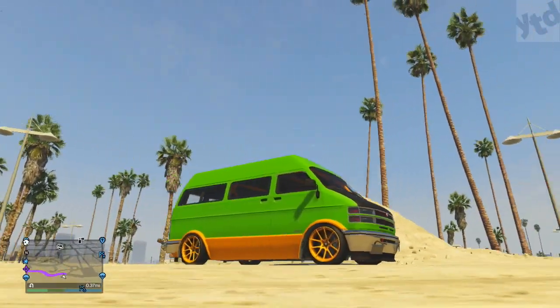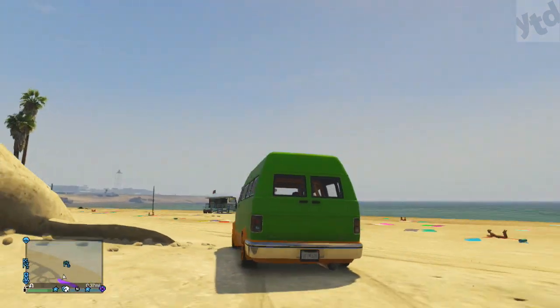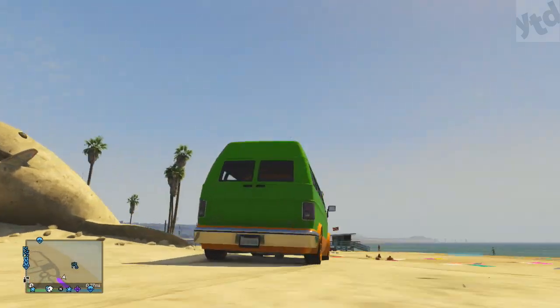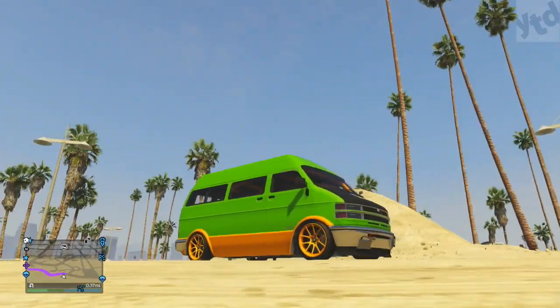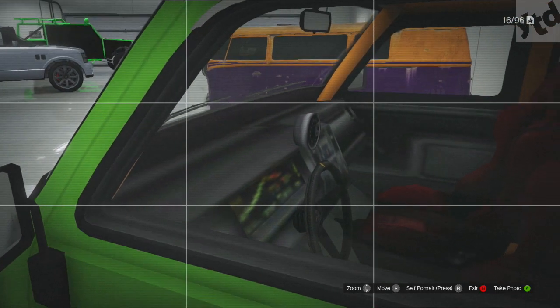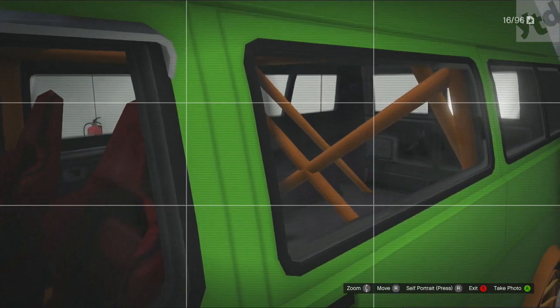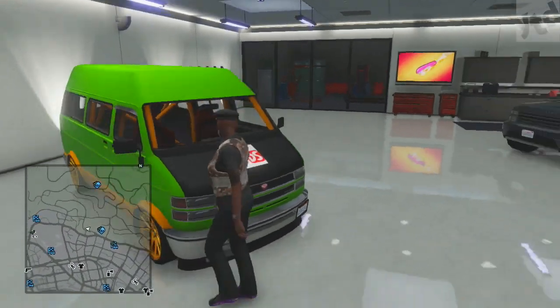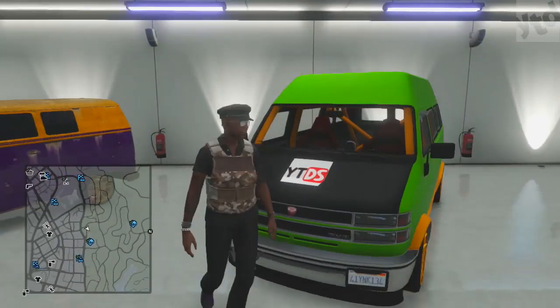Hey, Mikey here, and today I'm going to show you how to get the very rare street racer van, or the Bravado Yuga as it's called in GTA 5. This van is very special — you get cool options like a tachometer, racing seats, a roll cage that you can choose the color of, and other body mods. If you're into special vehicles, I do have other videos with links in the description, so let's just get into it.